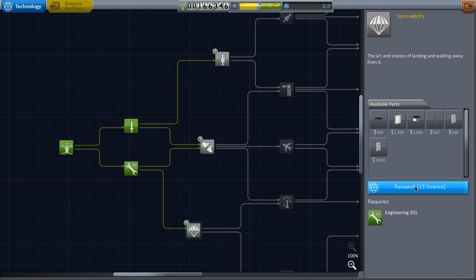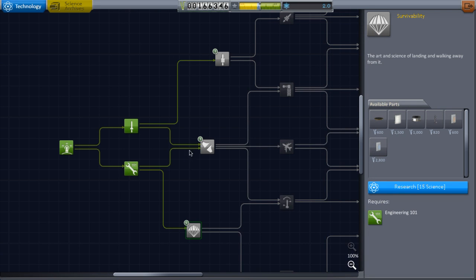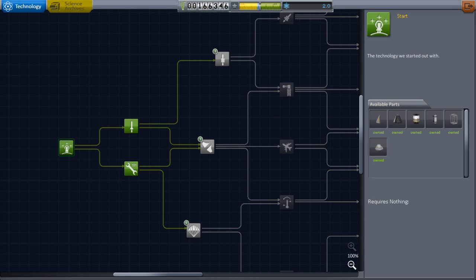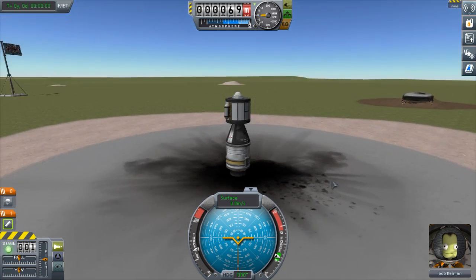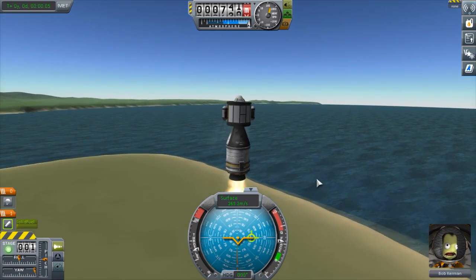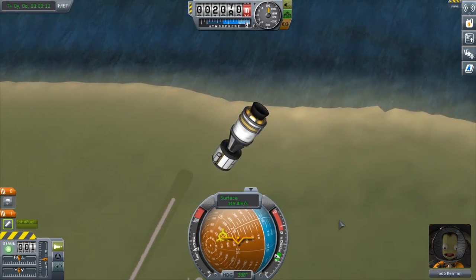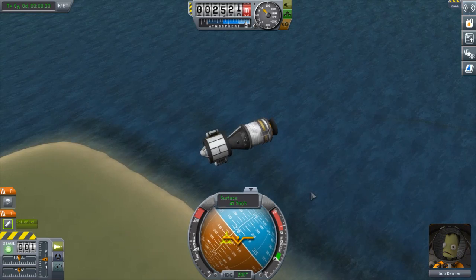I just realized something — going really high and escaping the atmosphere is not safe without a heat shield. So I'm going to gather some science just around the Space Center, taking out the new science experiments I just got, like these two here. And then I will actually do the things I said I was going to do. I was having trouble getting all the science I needed so I'm going to send this craft over to the ocean.